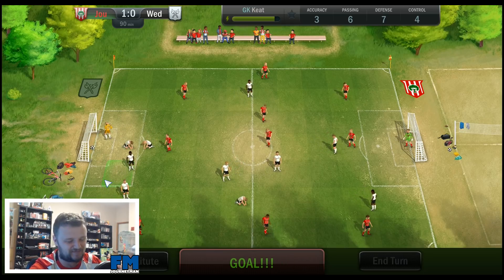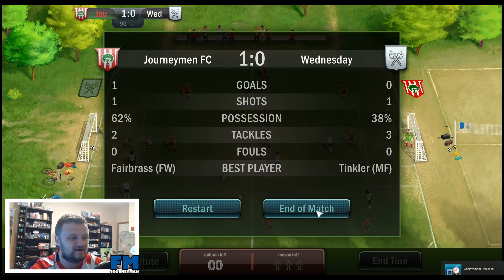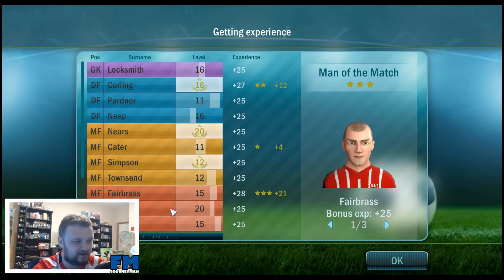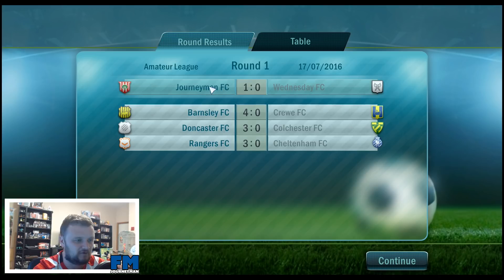Get in there — did not expect that to happen! End of the match. First goal, injury time winner — 1-0 to the mighty Journeyman! Players get experience now from playing: Fairbass improved a lot, probably because he got the winner. He's at level 16, Niers is now level 20, Curlin's now level 16. Man of the match is Fairbass, 2 stars for Curlin, 1 star for Cater. We got some added bonuses — 330 coins and 1 banner.